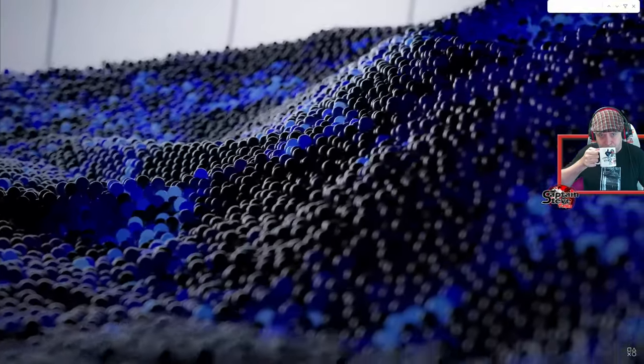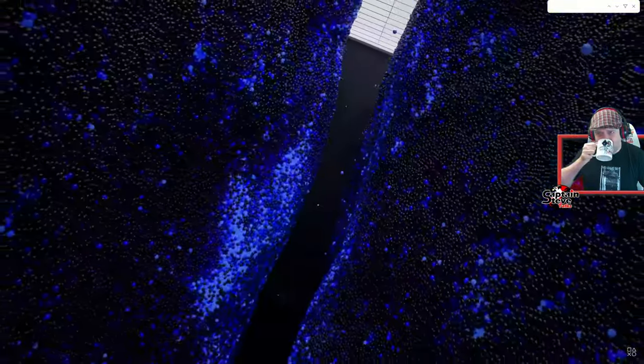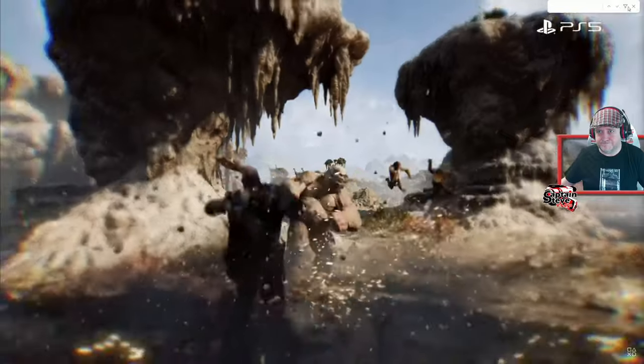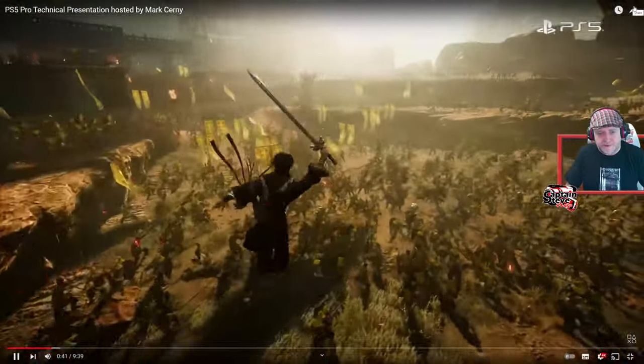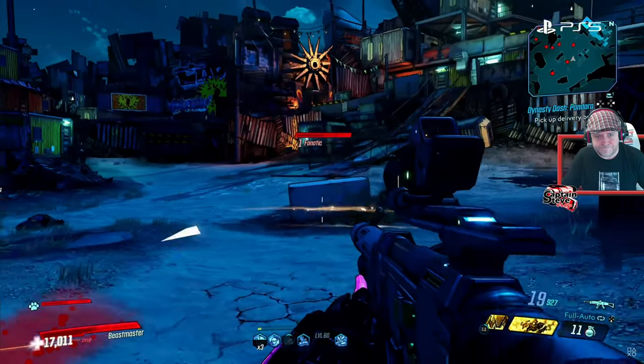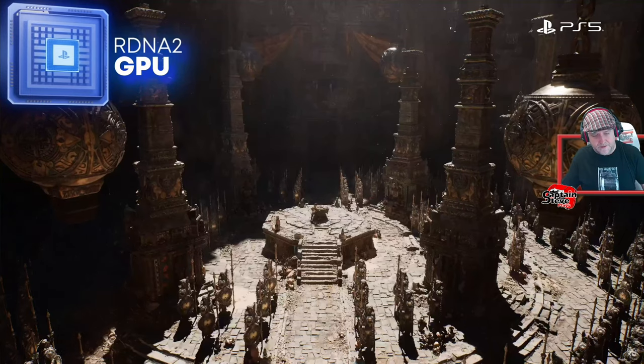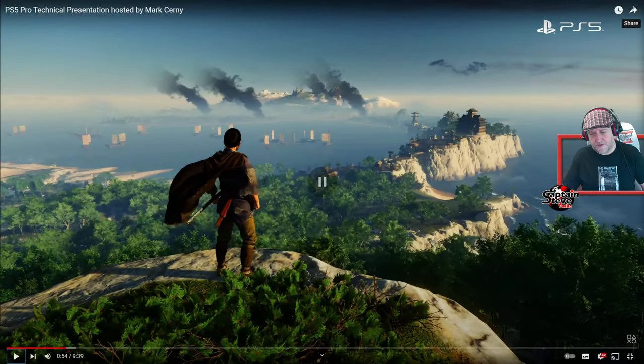When PS5 debuted in 2020, it brought a lot to the table. Eight Zen 2 CPU cores form the brains of PlayStation 5 and enable high-speed complex gameplay, with character counts reaching into the hundreds and frame rates as high as 120 frames per second. PS5 has a powerful RDNA 2 GPU which can render intricate details — though I still haven't seen a game as nice as the one on that previous slide deck. There still isn't a game on PlayStation, in my opinion, that shows off Lumen to that extent or the bells and whistles the PS5 has to offer.